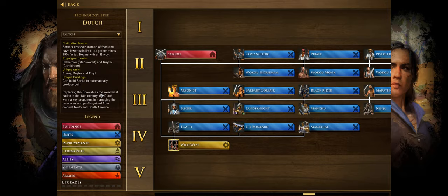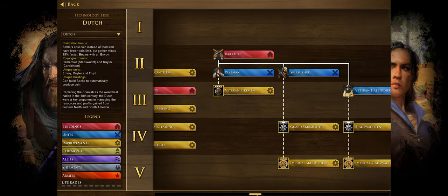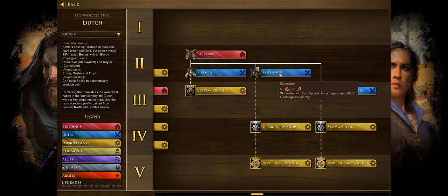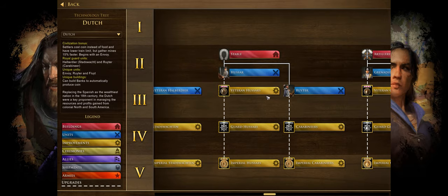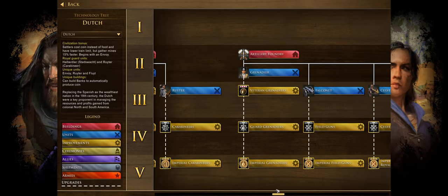One thing about AOE3 is there are some things it just doesn't tell you about civilizations. But if you look it up, you'll realize that you actually get skirmishers in the commerce age rather than the fortress age like every other civ does. So generally most Dutch strategies are around using skirmishers in the commerce age — building ten or more of these and maybe harassing your enemy while you try to build your banks behind that. Your kind of main units are usually skirmishers, some artillery for anti-infantry, and then maybe some Reuters for anti-cavalry. Those are kind of your main units as Dutch generally.